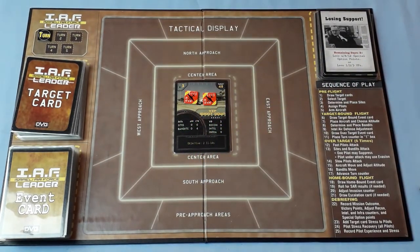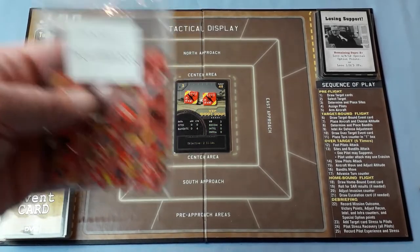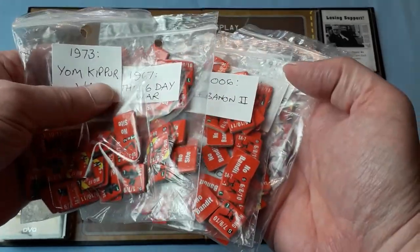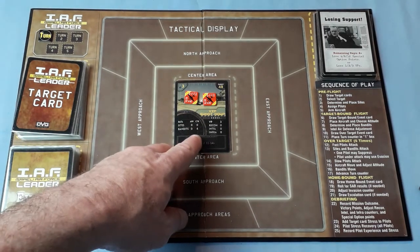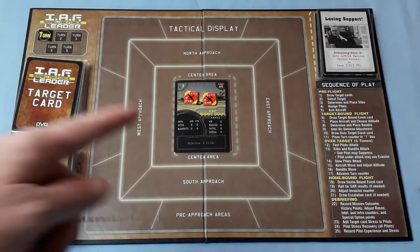What's quite cool is that there are just enough counters for each campaign card. I've stuck them in individual bags — there's all the sites and bandits for 2022 Armageddon, Storm, and so on — so you don't have to hunt through great big bags of counters. You sort them into the campaigns and you've got just enough. So we determine and place sites. It says no sites for this mission. Assign pilots.